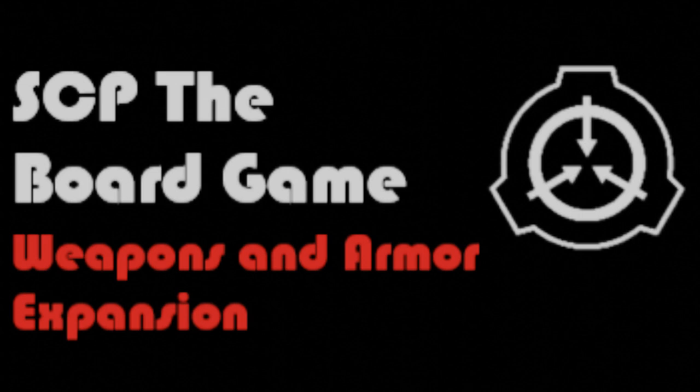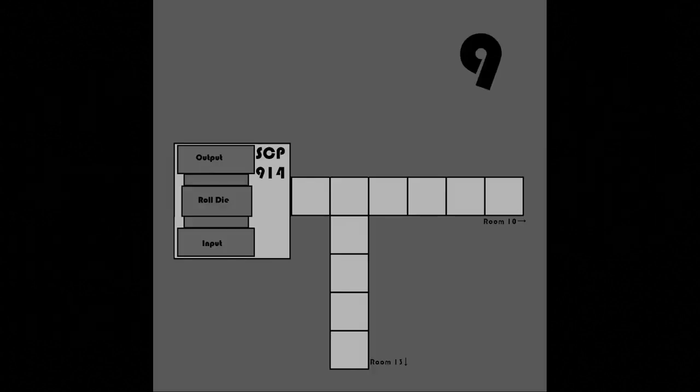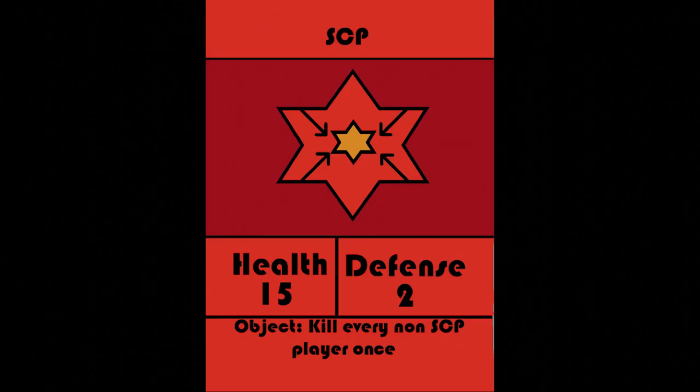Any respawning player gets to take one item from the discard. Most items can be upgraded with SCP-914. Four new SCPs were added as playable SCPs, which include 3D Specs, With Many Voices, The Many Winged Angel, and Predatory Darkus.